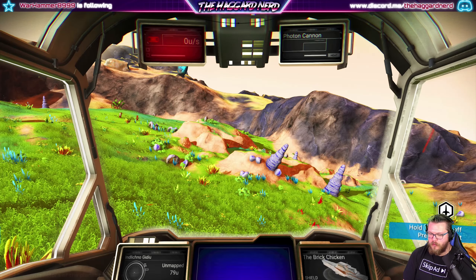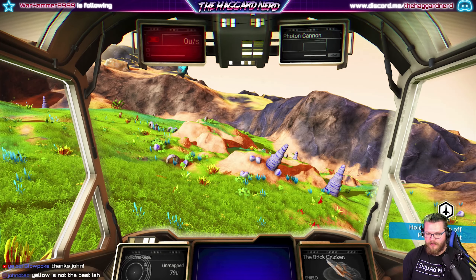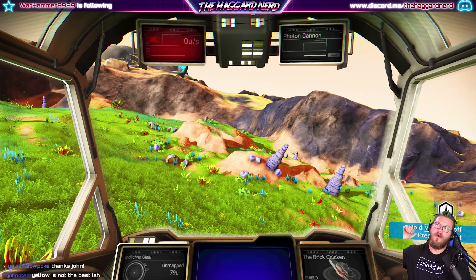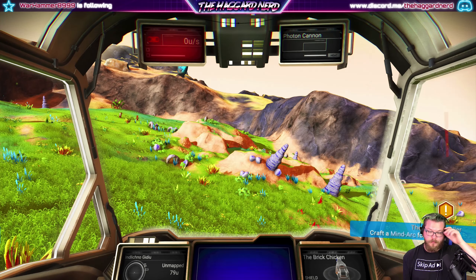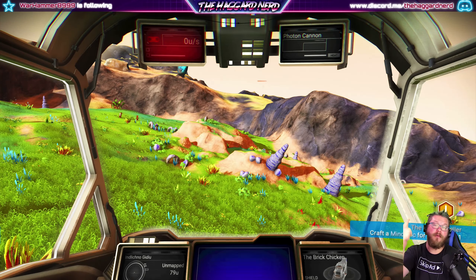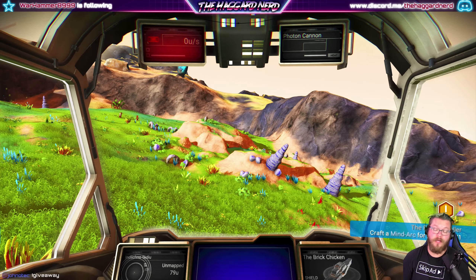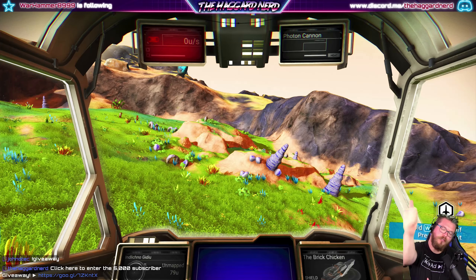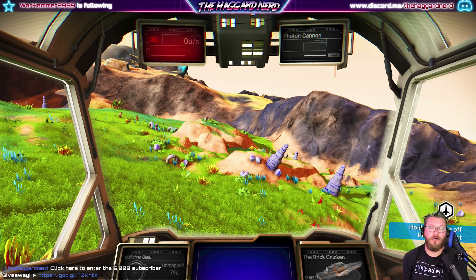Next episode we'll explore this planet a little bit, hopefully find our 150 star bulbs, and then we can make both circuit boards and continue with the base mission. We'll have one component for the mind arc thing that we need to do for the Artemis mission. So guys, if you're new here hit the subscribe button. If you like what I do, hit the like button. Share my videos, share my live streams, leave likes, leave comments - the more you guys participate, the bigger we grow. We got a giveaway going on so make sure you check the link in the description. I'll catch you in the next episode - as always, thanks for watching, take care.